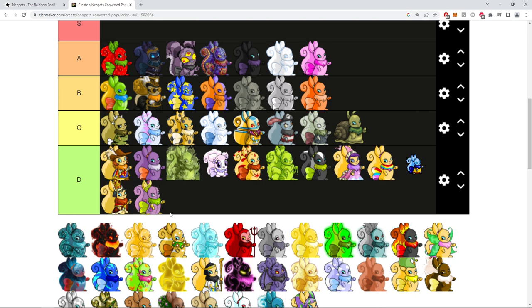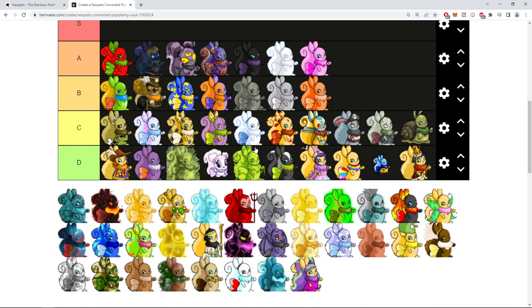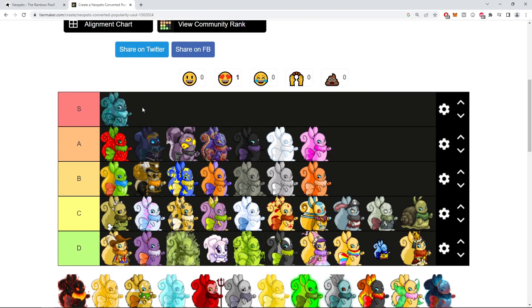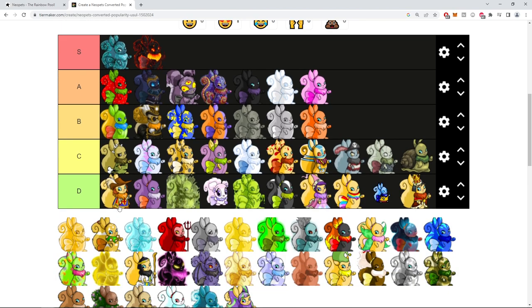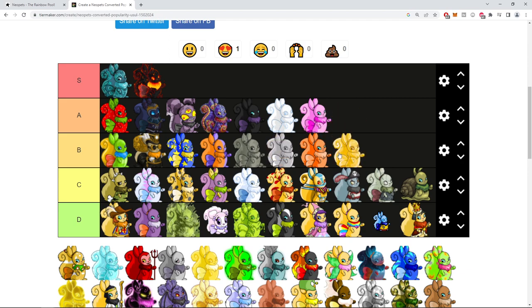Should anything here not be in D? A few of these shouldn't be D — these are all pretty underwhelming, and this should be in F tier. Meraktite — I like that, very interested in making my Usul that. Magma — also very excited for that. This is gold I think — gold's pretty nice. Is it A or B? I think it's pretty average.